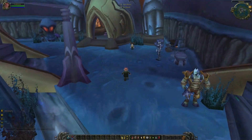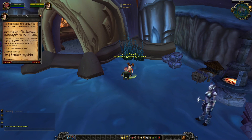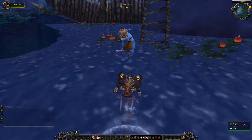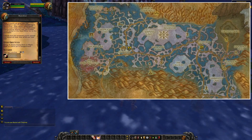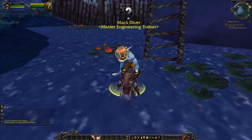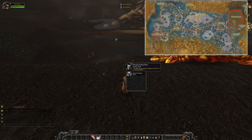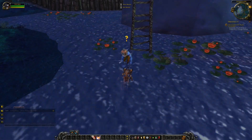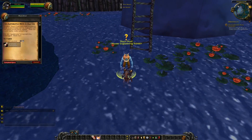Earlier in the video I mentioned I would show you how to get the Extractor. You can obtain it from a quest as an Engineer. You will have to head to Outland and in Zangarmarsh you can pick up the quest as both Horde and Alliance. The Alliance quest location is on the right and the Horde location is on the left. Once you pick up the quest, both factions will have to do the same thing: go to a specific area and loot some objects. Once you have looted all of them, head back to where you picked up the quest and you will be able to learn the schematic for the Mode Extractor.